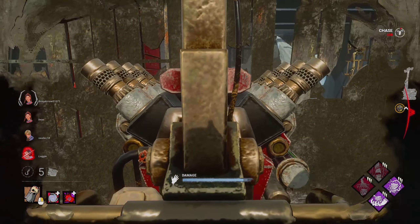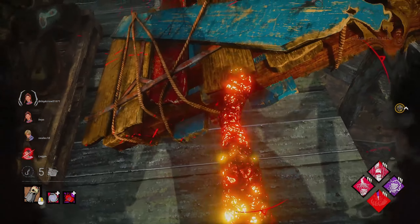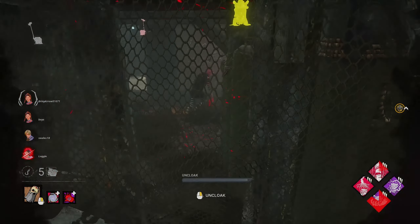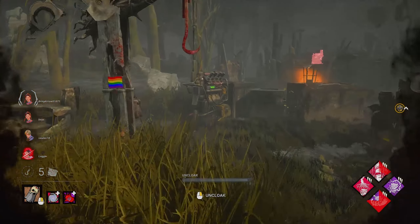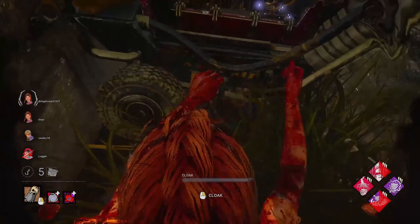Let's hop into the gameplay. The Grim Pantry — let the game begin. All the generators are highlighted in white. Now we just need to wait for the first generator to start turning pinkish-red so we know which ones are being worked on. Is this one right on top of the main building? Nice.